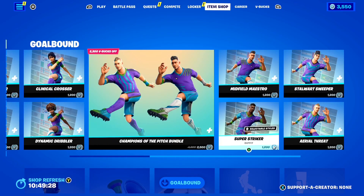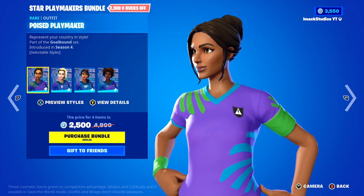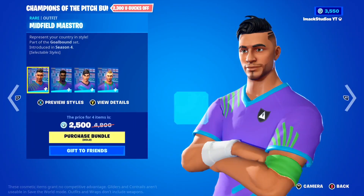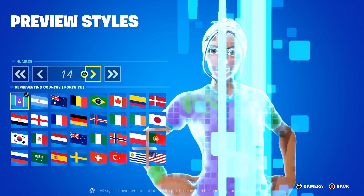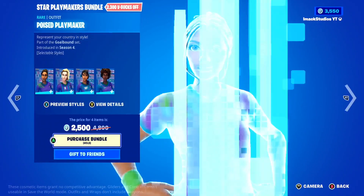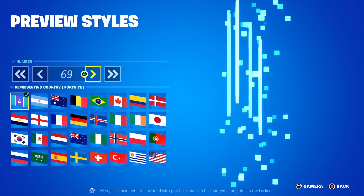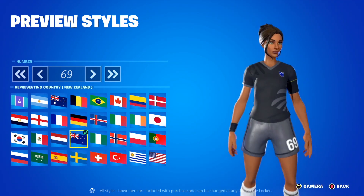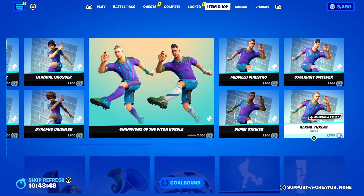We've got the soccer or football skins back in the shop today. Up here you've got the Star Playmakers bundle, which is the female soccer skins, and then you've got the Champions of the Pitch bundle, which is the male soccer skins. What's so cool about these skins is that you can fully customize what team and what number you want on the back of the skin. You can put literally whatever number you want — like 69 — and pick whichever country you want to support. If you guys want any of the soccer skins gifted, let me know down below.